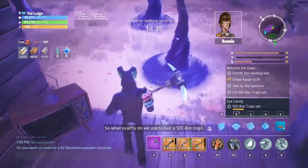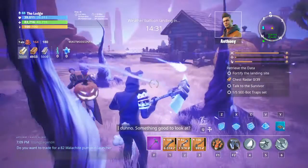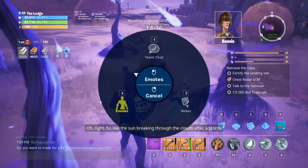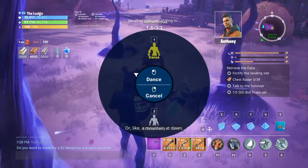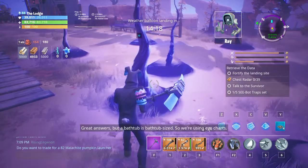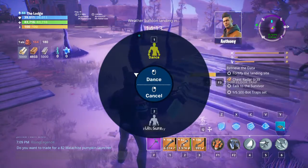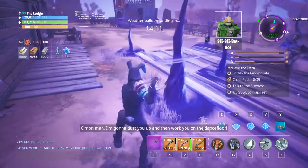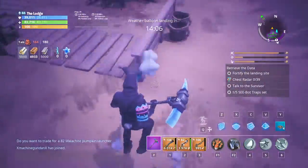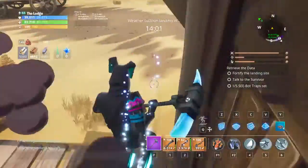So pretty much to do it, you go into your emotes, you press X or 3, and then one or two. It doesn't work if you use keyboard to move. So you could do keyboard and mouse.